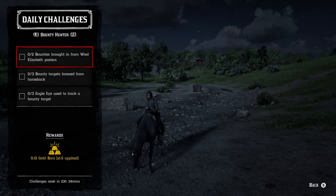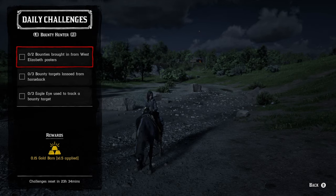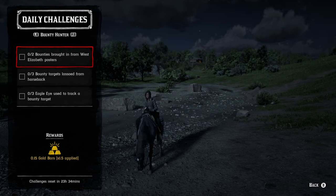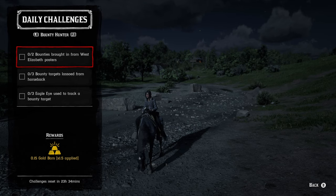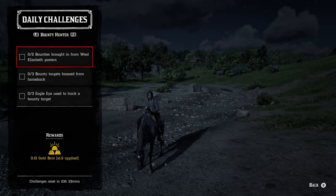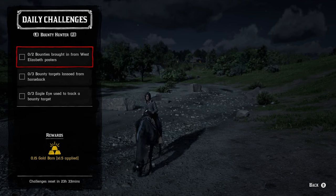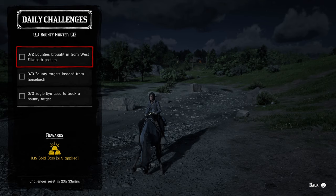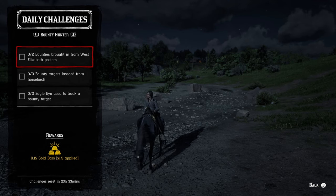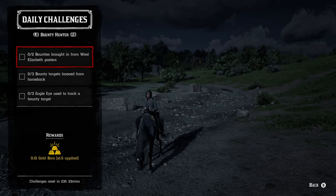Moving on to the daily role challenges, starting with the bounty hunter role. We have two bounties brought in from West Elizabeth posters — so you're looking at Wallace Station, Blackwater, and Strawberry. Strawberry would be your fast travel destination if you're going up to Lake Owangila. For three bounty targets lassoed from horseback, stay on horseback and just lasso them. For three eagle eye uses to track a bounty target: if you get the opportunity to search within a yellow circle that's easiest, otherwise inspect every clue you find and track the bounty target. You can also let the bounty target run away, track them, tackle and hogtie them, release them, and repeat — or just track three separate bounties.